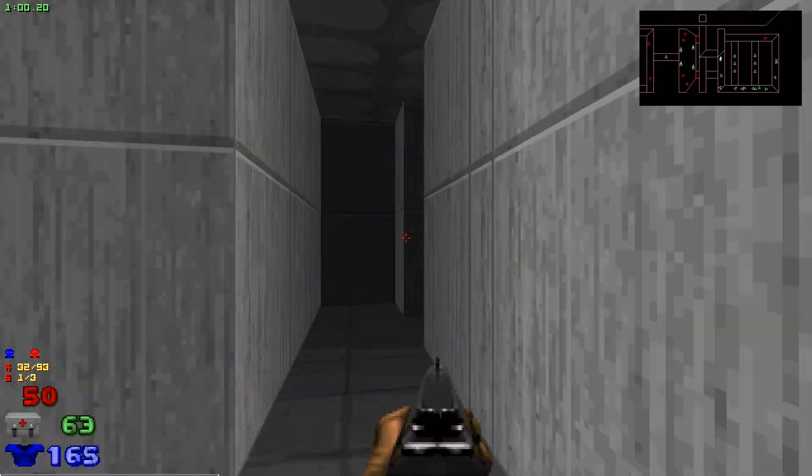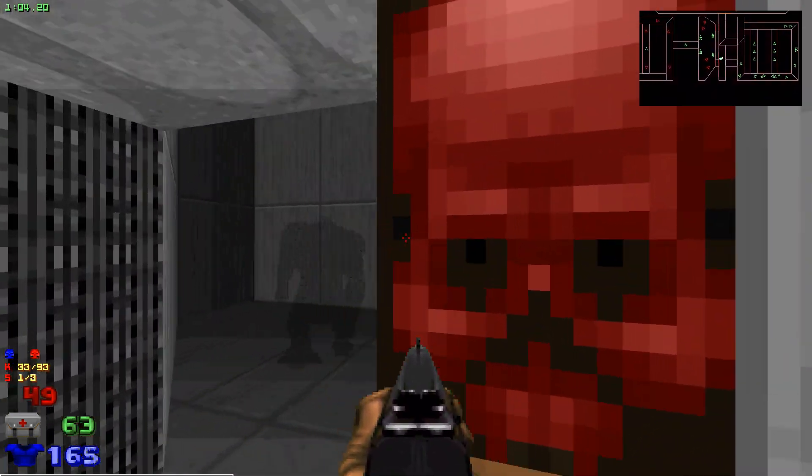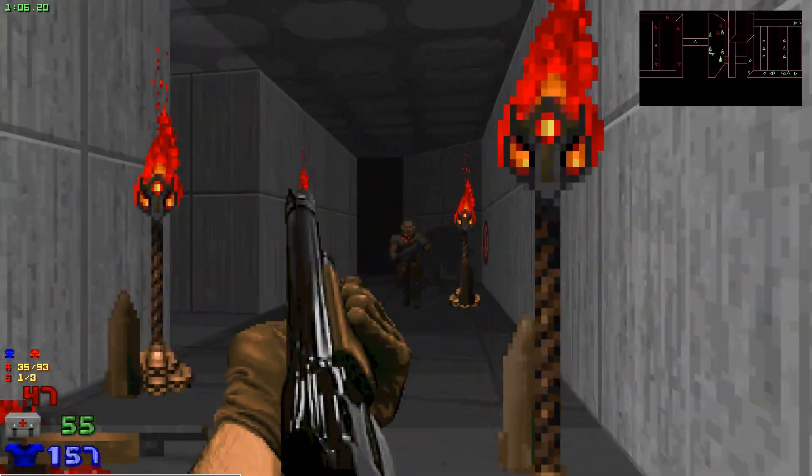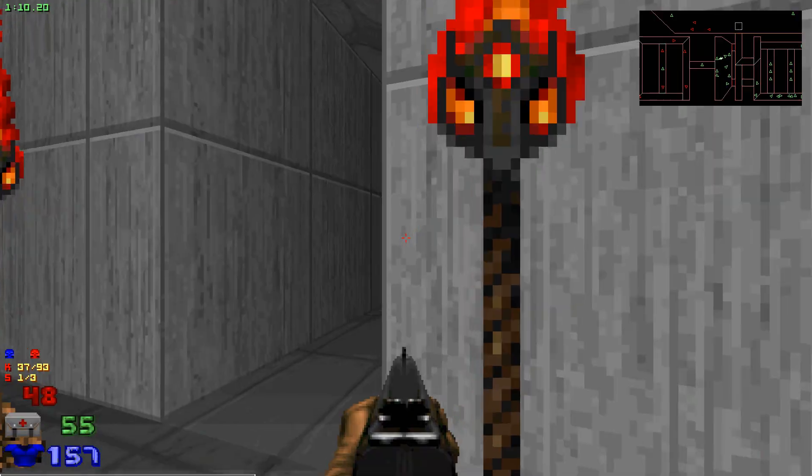Bit of a story: you've just cleaned out the Hellspawn in UAC's main offices, and now they send you off to clean up their branch offices. When do we get a break? This level is actually the first of nine new levels.